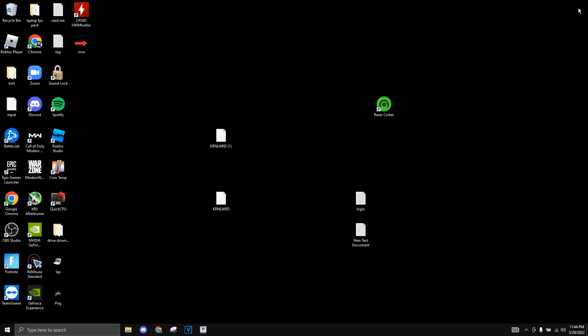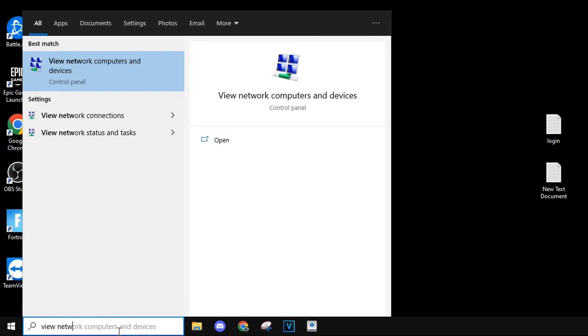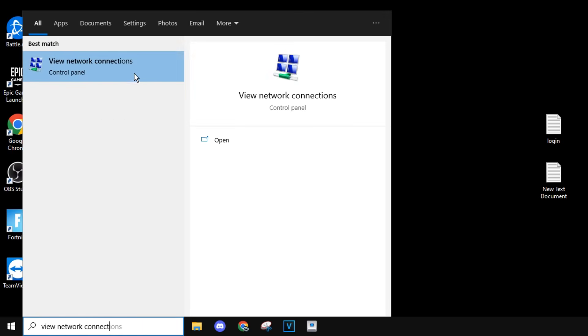The next thing I wanted to show you is how to get a better internet connection, because better internet does help with GeForce Now — it connects you to the best server. So just type "view network connections" in the search bar and click on it.